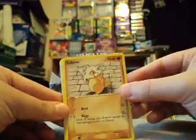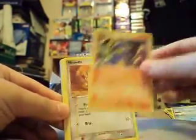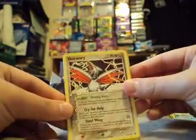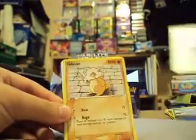So we've got Cubone, Holon's Magnemite, Magnemite, Bagon, Meowth, Holon's Scientist, Skarmory — haven't got that yet I don't think — Bagon Reverse, and Holon Energy FF, which I did mention earlier.